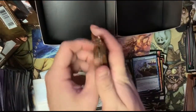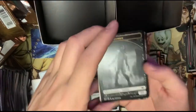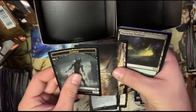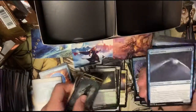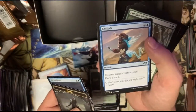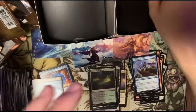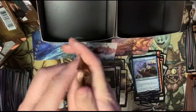Two packs left — that was another mythic, that's kind of a good way to end it off right there, but you never know, your luck can change. Look at that — another Peatland! Are you guys kidding me? We got two of them. Blizzard Strix and an Exclude — counter target creature spell and draw a card for three. Good pack — we got the land, we did the thing, we had a plan, we got the land.